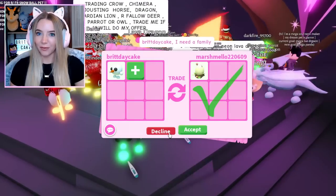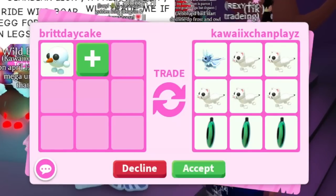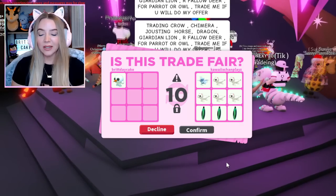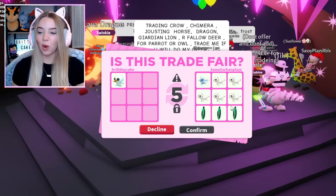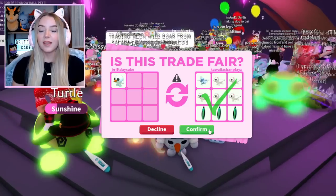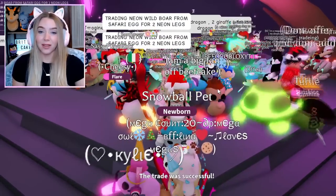I definitely don't want a Woodland Egg for it. This seems to be the person from before who said they got disconnected. I'll give them a second chance — I was the one who declined the trade, it kind of just froze in the second trade window. I didn't really want to do this trade, but I don't think I have an Ice Moth Dragon anymore, so why not? They hit accept. We traded another Snowball Pet and got all this stuff.